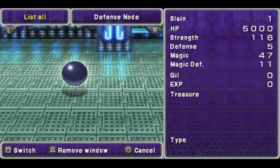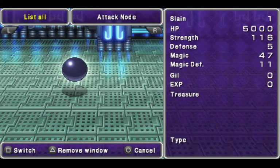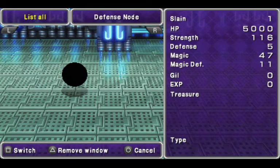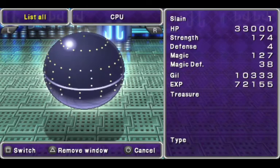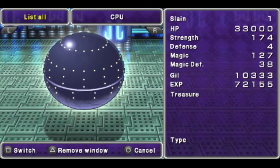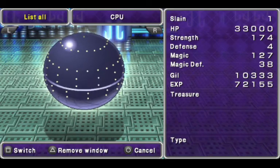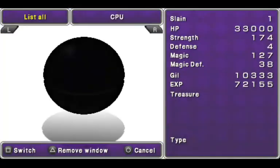The Defense Node has 5,000 hit points. The Attack Node also has 5,000 hit points. They have the same stats, they just do different things. CPU has 33,000 hit points. Very high strength stat, but it doesn't attack. Pretty decent magic stat. Does not attack. Pretty sure those were just copied over.